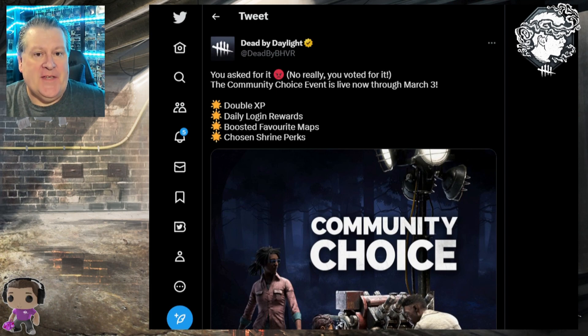Hello everybody and welcome to the channel, it's Polyester here. I want to make a video today talking about the changes they're making to the Skull Merchant before she comes out on March 7th. But first, the community choice event begins today and runs until March 3rd. You'll get double experience points, daily login rewards, boosted favorite maps, and chosen shrine perks. The double XP helps you get iridescent shards and rift fragments faster — twice as many of both.